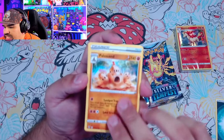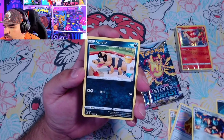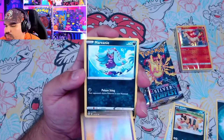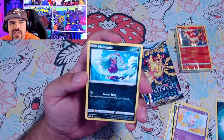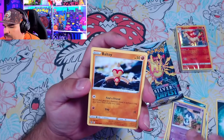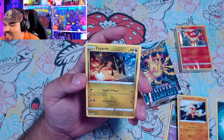We got a Polisand, a Leafy Poncho Ferrothorn, a Sandile, a Swirlix — this is a nice Swirlix, I like the cotton ones, they remind me of the Cotton Yoshi and Cotton Kirby games. We got an NDDD, a Ball Toy, a Fanfeet, and our very first pack's rare is a Zygarde.